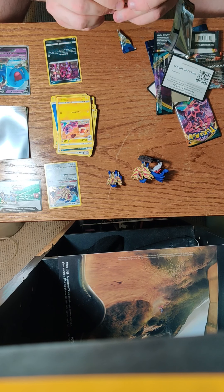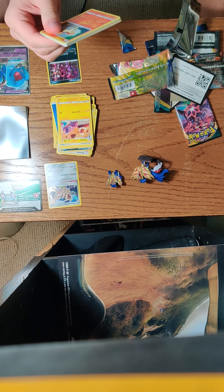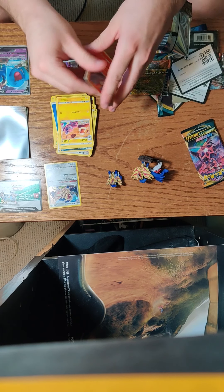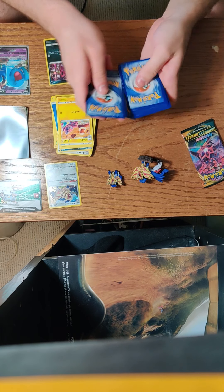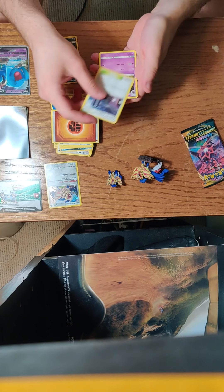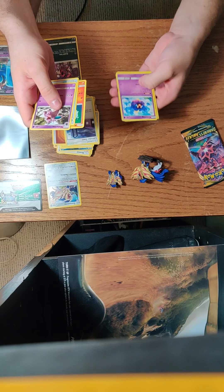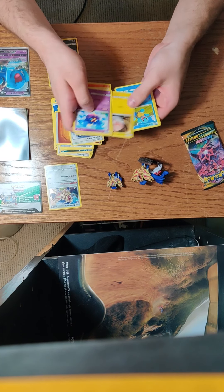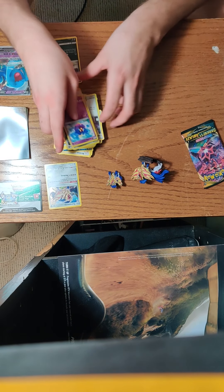Second to last pack, Team Up. Town Map, The Arena, Drill, Noivern, and Cosmog — that's kind of a nice card, I like that card a lot, I like that Pokémon. Voltorb, Squirtle. I want Mimikyu. And a non-holo Pyroar.